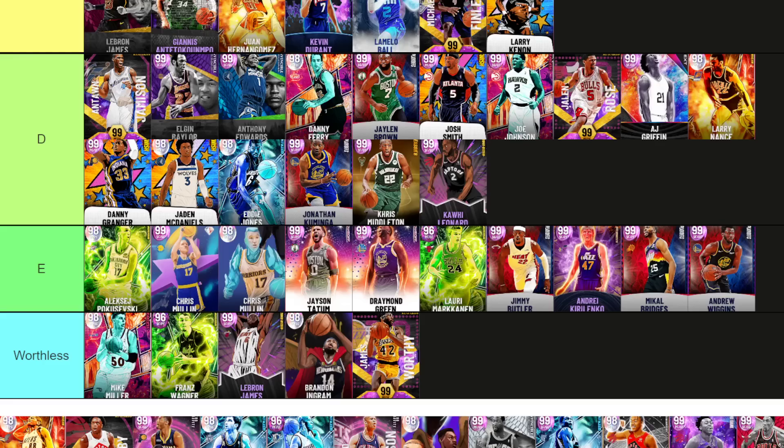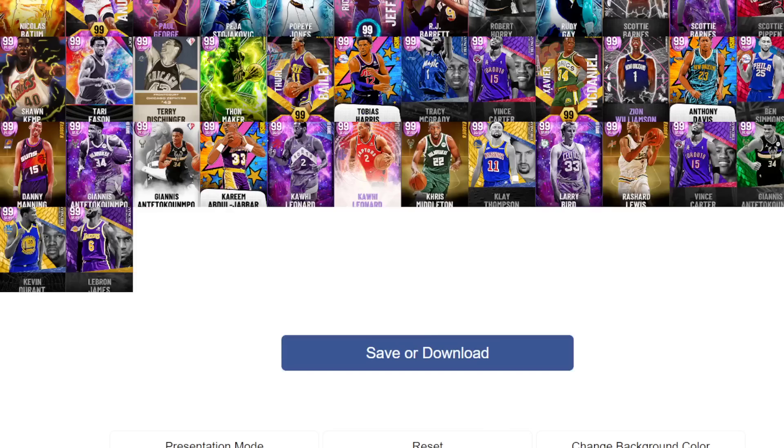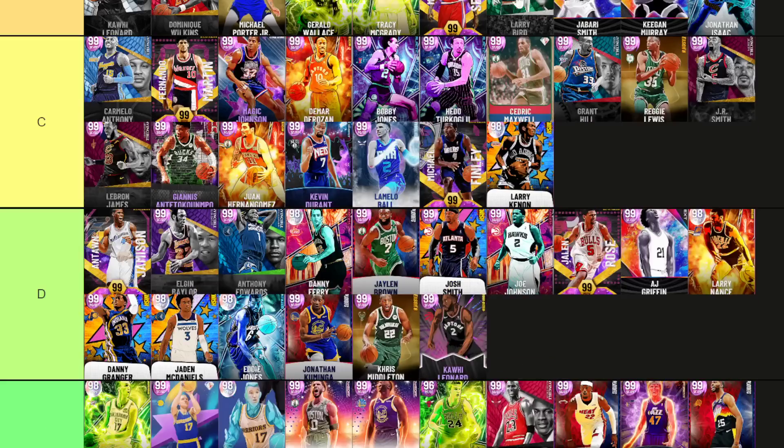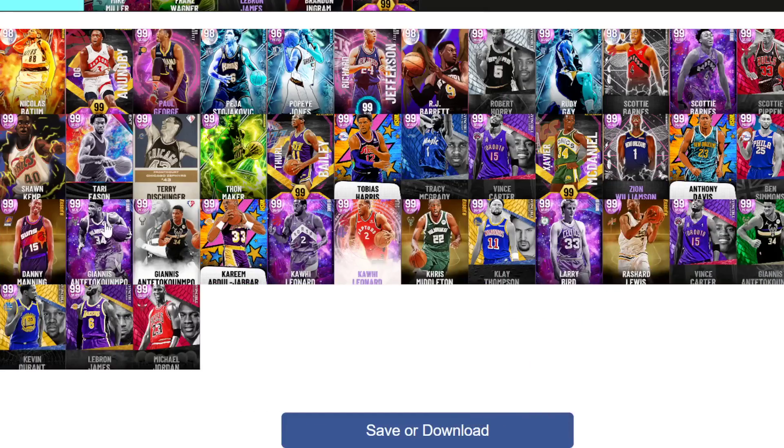Jordan — Invincible. Zero Gravity Jordan and Invincible Jordan are the same card, so I'm going to push Zero Gravity up and get rid of Invincible Jordan. There is potential Zero Gravity Jordan could go higher — but not at small forward.